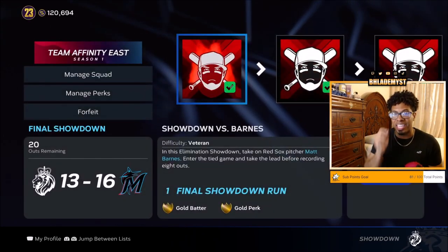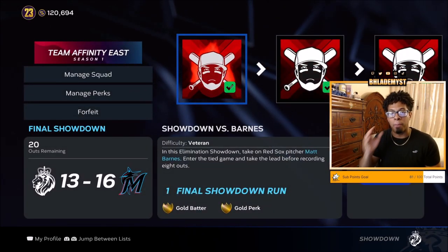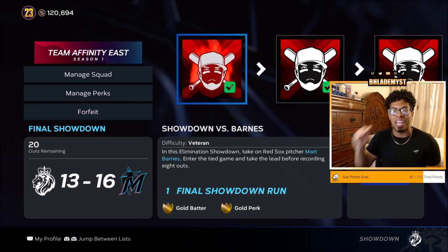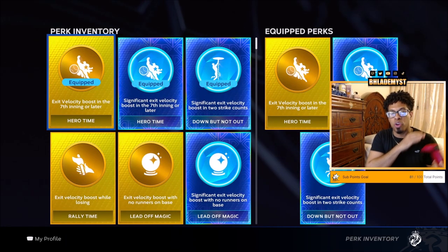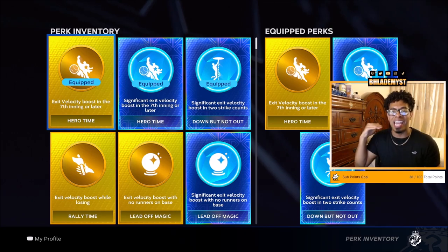Why? Because since each one of these games is a boss game, it is always in the ninth inning. Therefore, Hero Time is going to be active no matter what, and it is an exit velo boost, which is very beneficial.